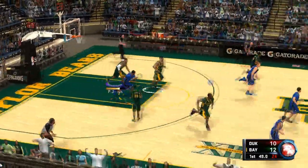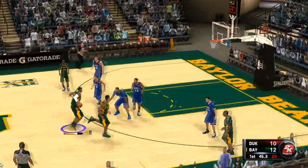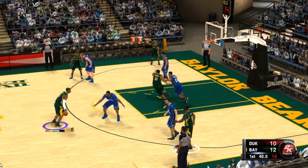As Austin Rivers pulls off another play — alright, you're not a bad little star. I try to show off Perry Jones' dribbling ability. I could have taken that to the basket — I just got too dribble happy.